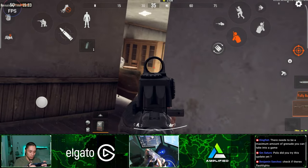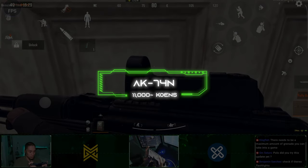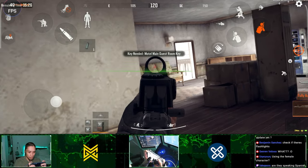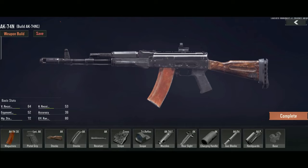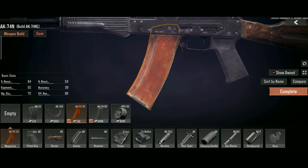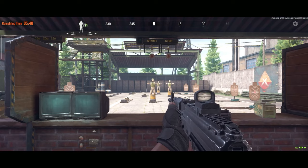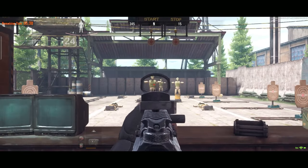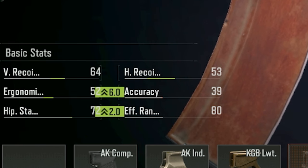Let's start off with a very familiar weapon, the AK-74N. This is a weapon you'll see as soon as you play the game, and it's actually an insanely powerful weapon that's great for close range to mid range combat. It has a 30 round mag. Change the stock grip to the lightweight grip for better ergonomics and hip fire accuracy. Ergonomics is how fast you aim down your weapon and also how fast your aiming stamina drains. When it comes to stats, the higher the number the better the performance.